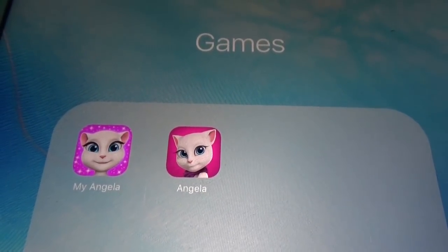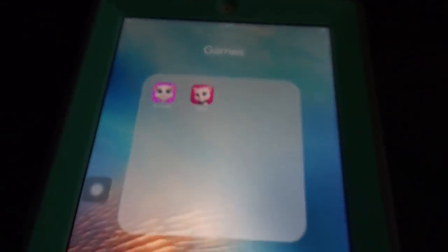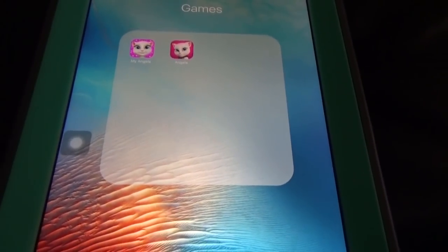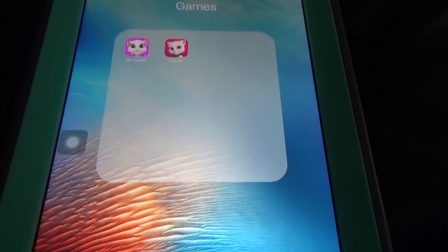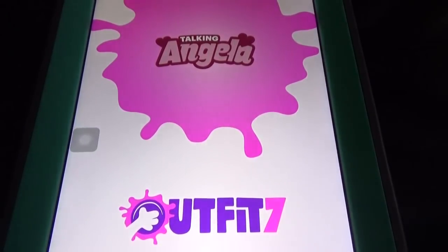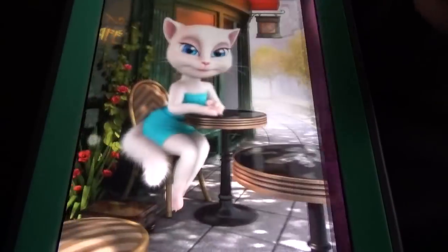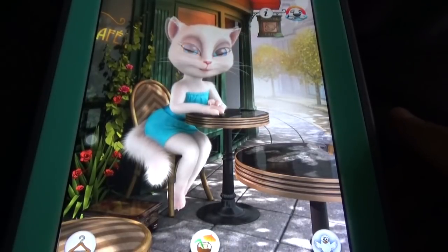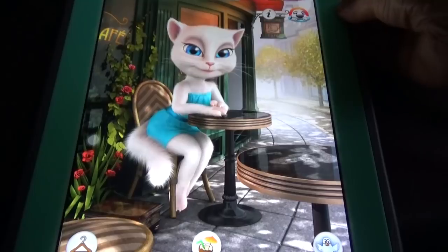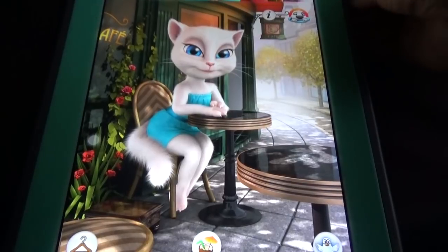Hi, welcome to Brooks HD. Today I'm going to compare the two games: Talking Angela and My Talking Angela. The cutest character in all these games from Outfit7 is Angela. The Talking Angela has some special features compared to others like Ben, Ginger, Tom, and other characters.